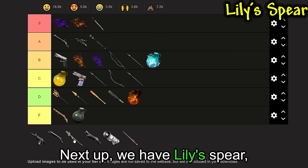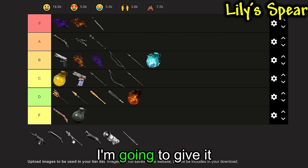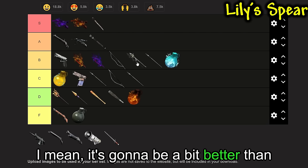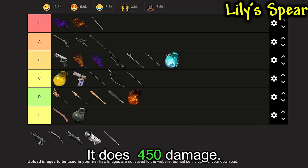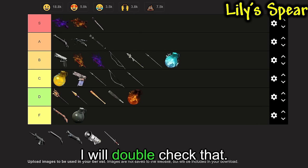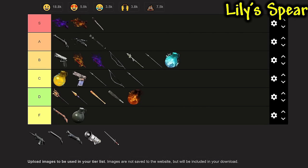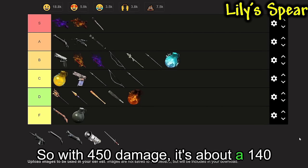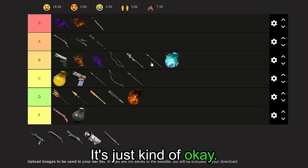Next up, we have the Lily Spear. Pretty much the same as most spears on this list, but I'm going to give it a bit better rating because you can actually guarantee it. It does 450 damage — about 140 better than the Refined Metal Spear. Which isn't bad; it's just kind of okay.